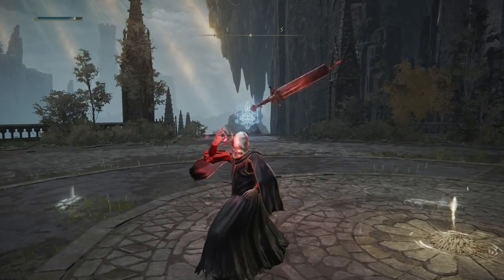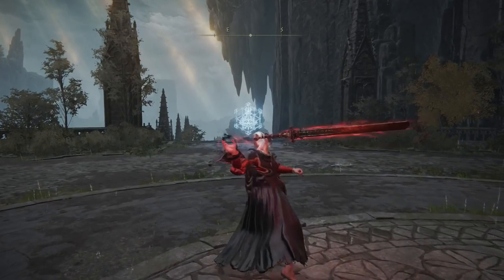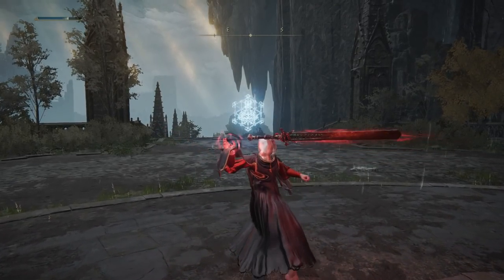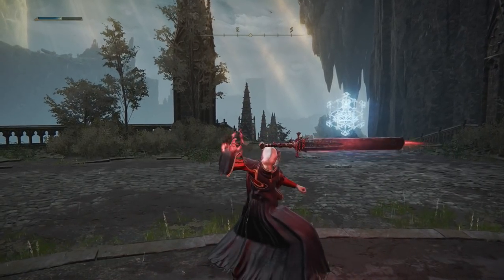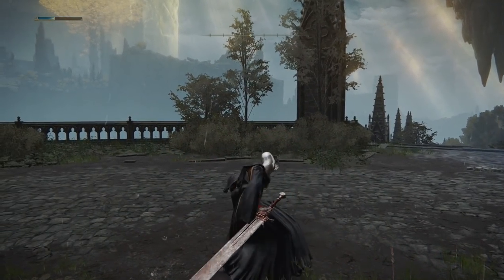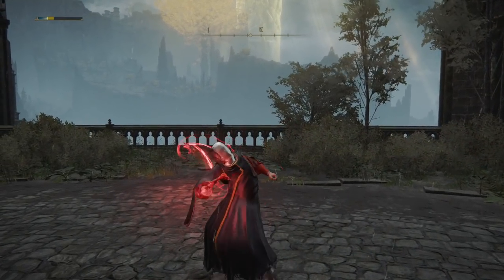Infusing the sword with arcane energy, you throw it forwards in a corkscrew motion, hitting enemies multiple times before the sword returns to you for a finishing slash. You can charge this attack by holding down the button beforehand to make it have a longer range and also make it last longer with multiple hits, and you can repeat this combo as long as your FP allows, living out your dreams for the duration.